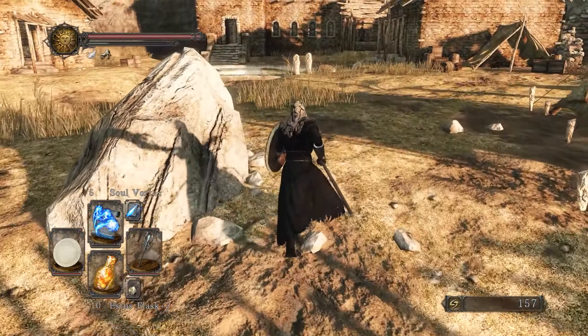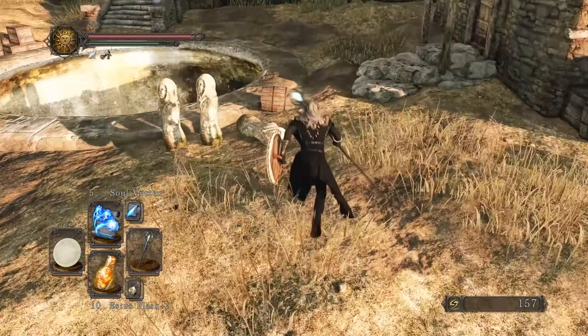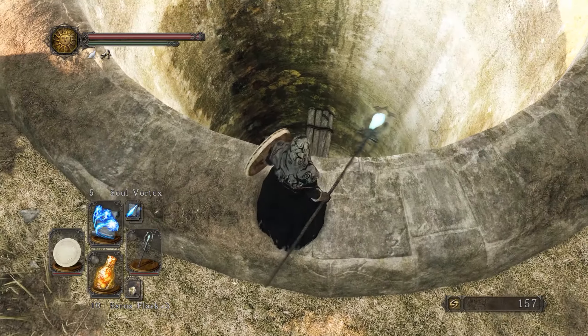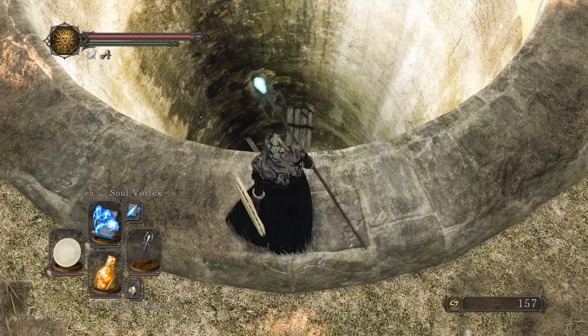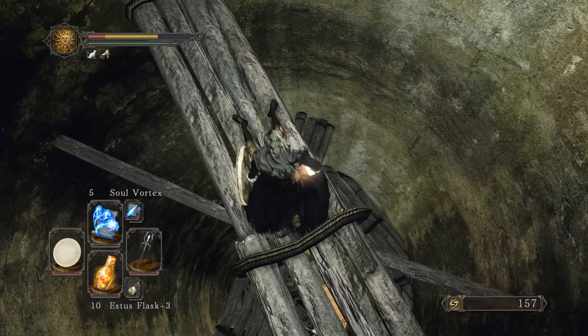We have to do the jump once more — hopefully I don't mess it up again. Down at the bottom there is some interesting stuff for us. The next area down there is fairly dark, so you want to have your torch. Our torch has one hour 21 minutes left — you want at least 30 minutes if you're going down here.